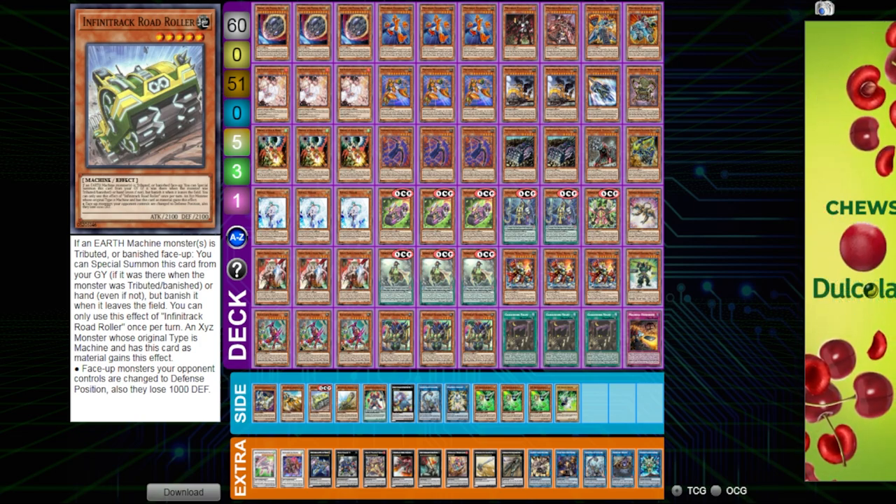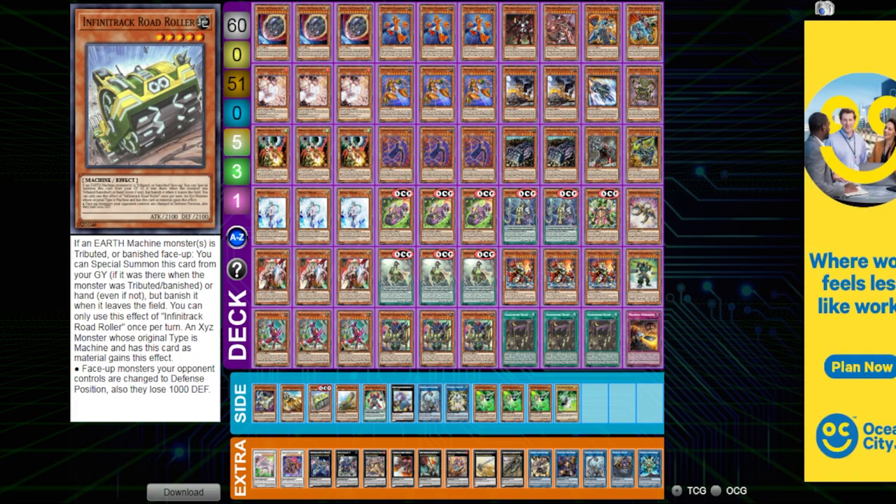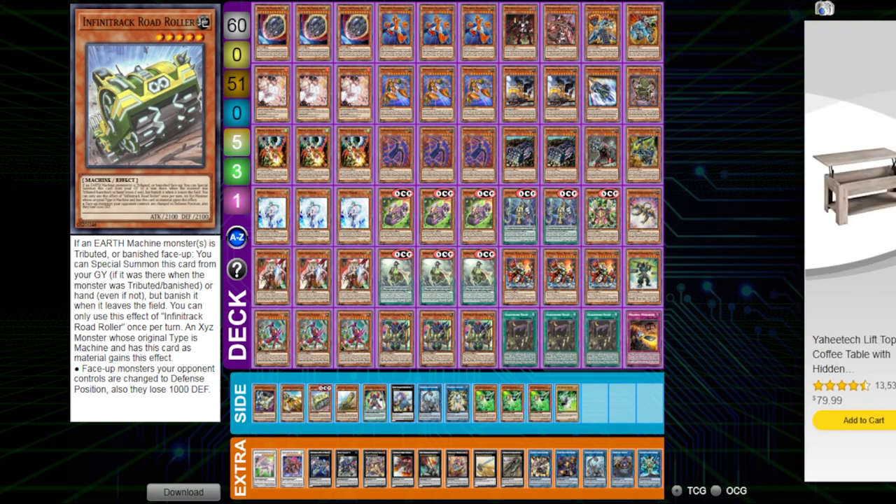Basically, Road Ruler is a card with a lot of recursion — every time an Earth Machine is tributed or banished face up, he can summon himself from the graveyard or hand. When he is an exceed material on a machine exceed monster, he's a mini Baguska. He makes any machine a mini Baguska — forces all of your opponent's monsters to defense and they lose a thousand defense. Now we're building boards that can control the opponent better on top of floodgates and small interactions.